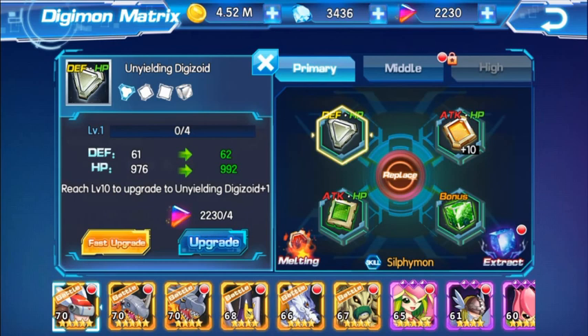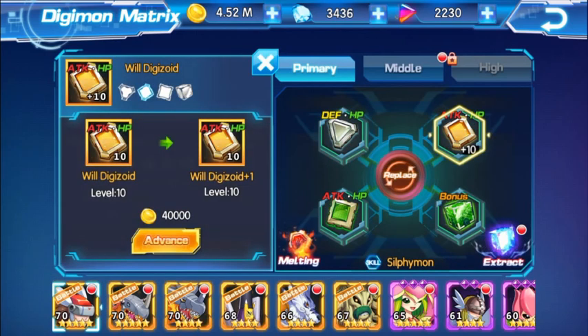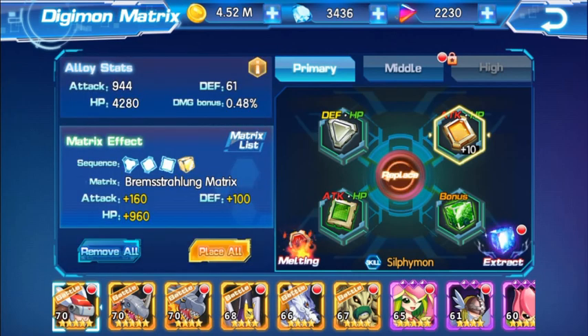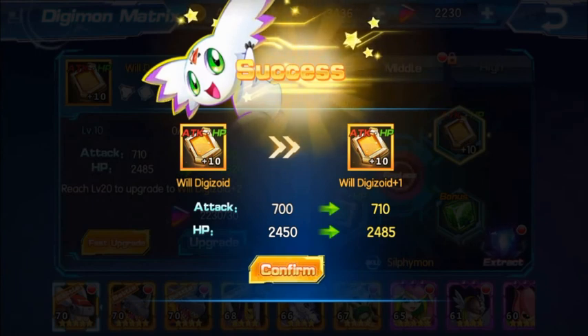On the right-hand side of one of the matrices, you can choose to upgrade. Find your strongest Digimon that has a gold or yellow matrix — yellow being the highest quality so far. You can advance and level up the DigiMatrix. For example, before advancing, attack is 944 and defense is 61; after clicking advance, attack goes up by 710. You can click fast upgrade or just upgrade, which costs DG metal essence.